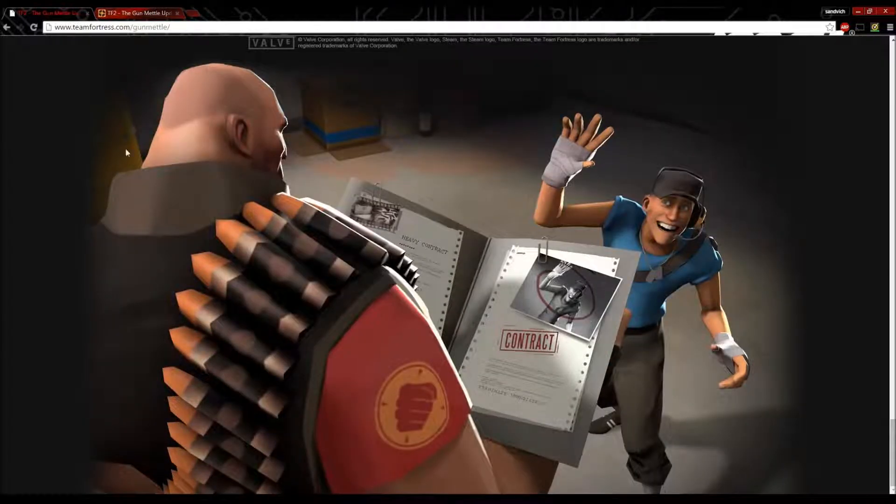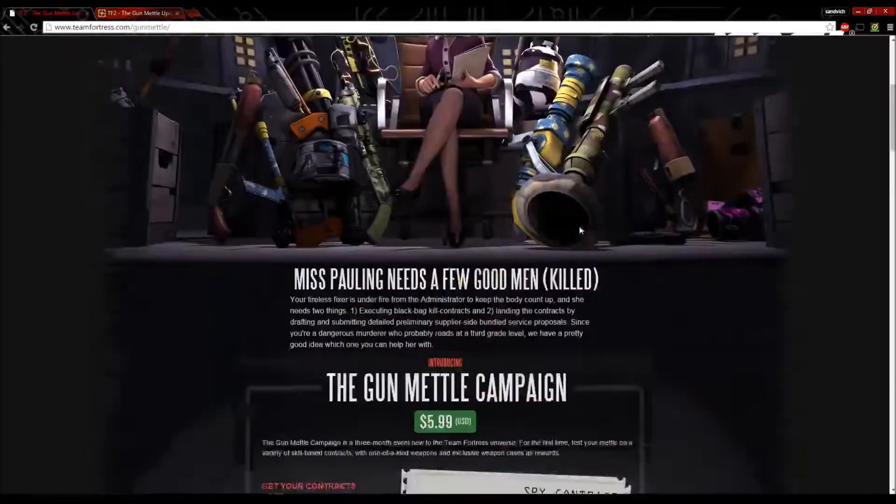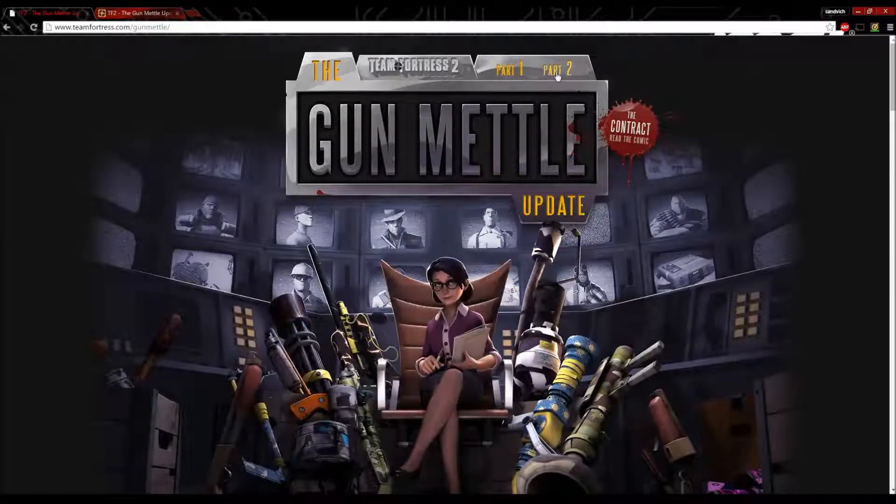Here we have the Heavy looking at a contract to kill the Blue Scout. Now let's get on to part two of this Gunmetal update.